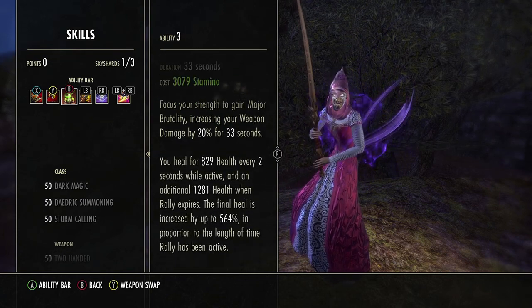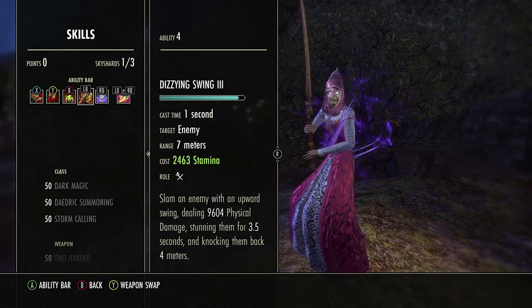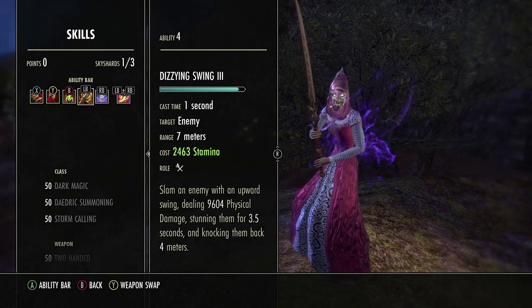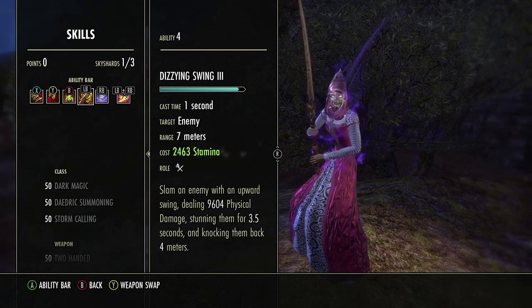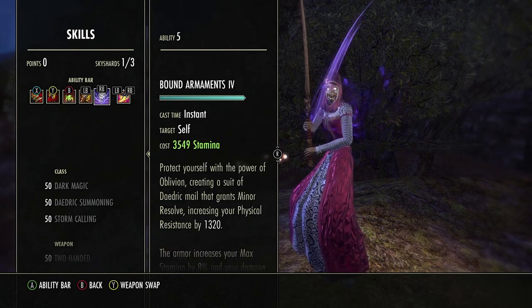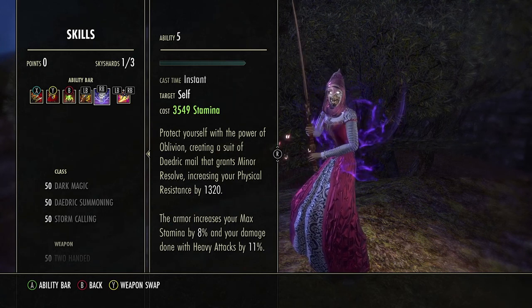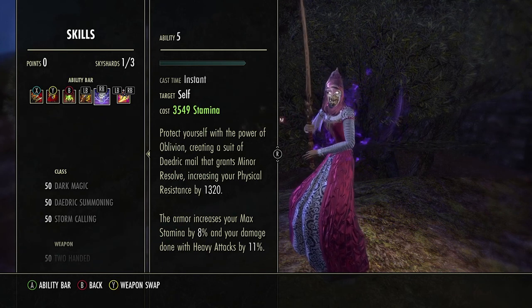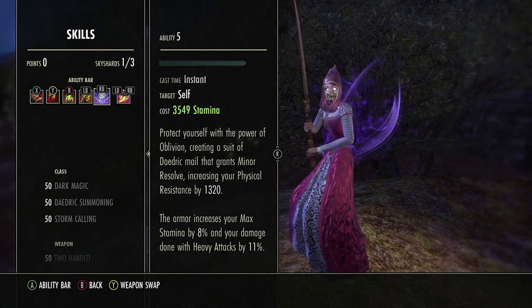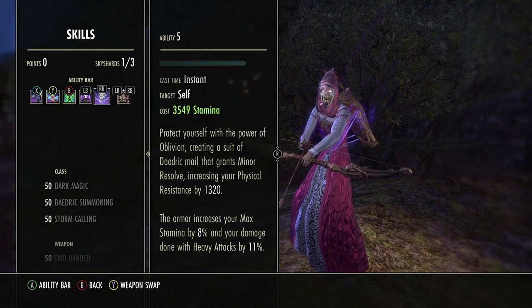Rally — this is a heal over time and burst heal, and also our major brutality buff. Dizzy Swing is our primary DPS and CC ability. This is how we're going to stun our enemies and make them use some of their stamina to CC break, helping give us a second to recover when needed. Our last ability is Bound Armaments — this is like the flex slot that you don't have to run. I like it because we're an Orc and we already have increased melee damage, and this adds to that even more and gives us 8% more max stamina.